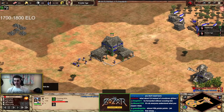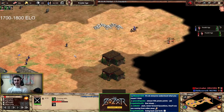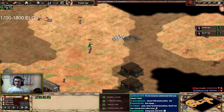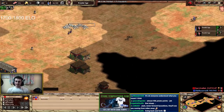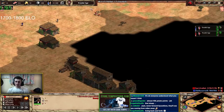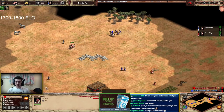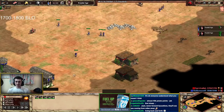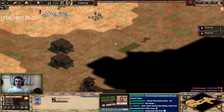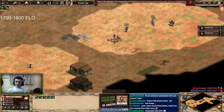Byzantine should have the advantage playing skirmisher-spear — right now I'm seeing just a mistake in strategy. He can still win if he executes better, but we'll see. Byzantine also gets free town watch, so they'll see you coming from much further away. Now he's sending his villagers forward — the idea is to deny the stone so his opponent can't respond with towers. It's not a bad idea. The tower placement gives him good control of the area and denies the stone.